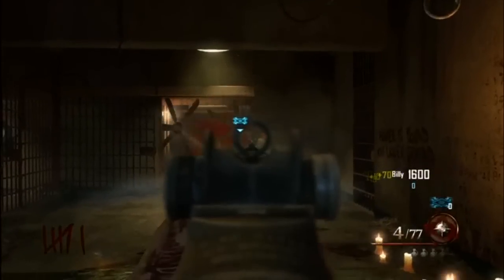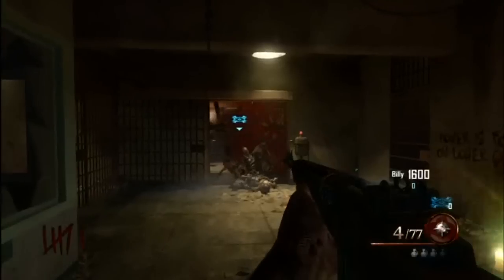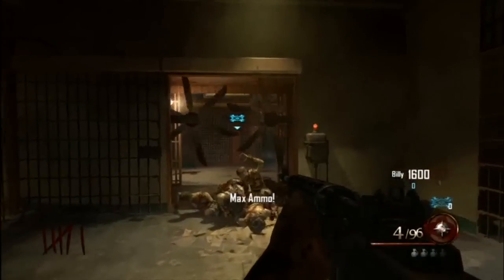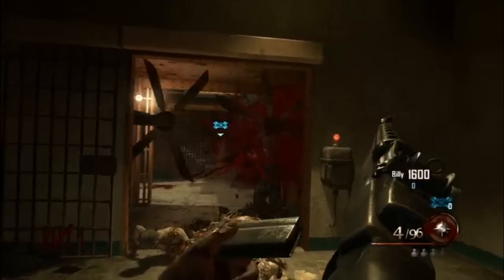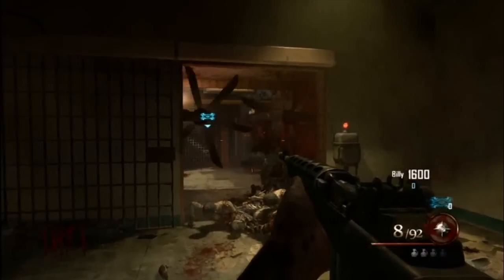This second trap I think is called the fan trap. Basically two rotating sharp-edged fans come out from both sides of a doorway, killing any zombie that tries to walk through to get to you. We've seen things like this before especially in doorways, but it's good to see it again.